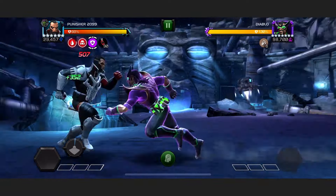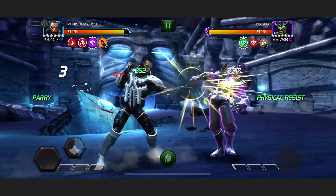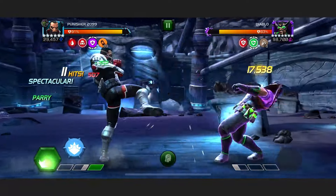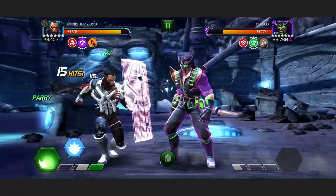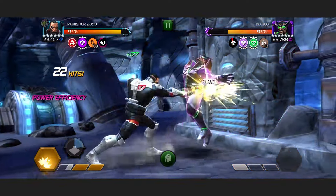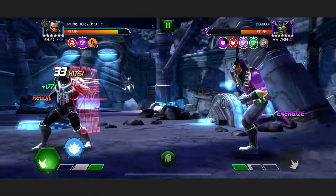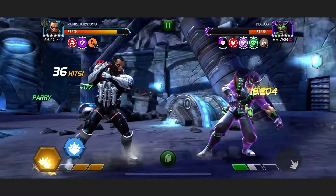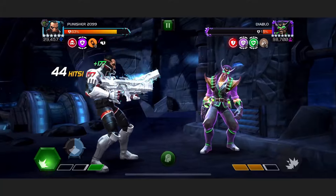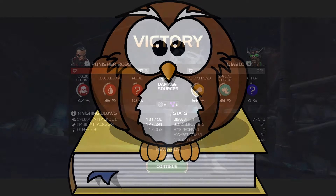Punisher's control is really important when they have an annoying node triggered on their special attacks. Here this Diablo has Footloose, which means he's going to go unstoppable and have a 25% evade chance — and I think stun immune as well because of another node — every time he throws a special attack. But if he never throws a special attack, we don't have to worry about that. I've thrown this after the Winter Soldier fight with the power back still active, but it doesn't make a huge amount of difference. For this entire fight, Diablo never threw a special attack, so no Footloose.